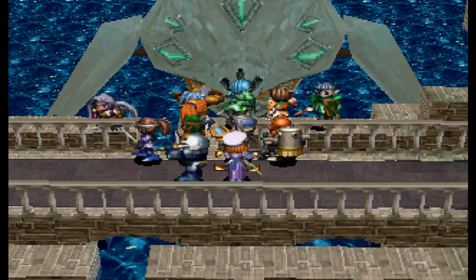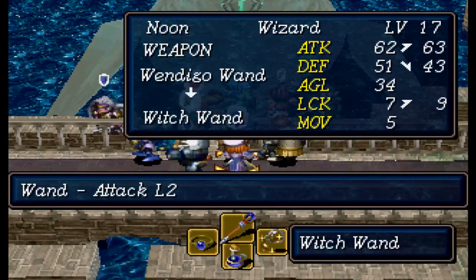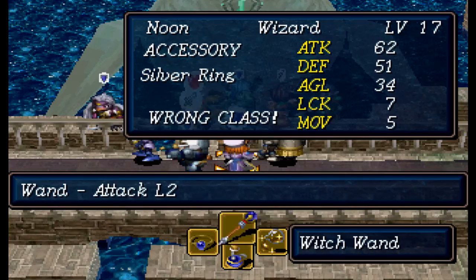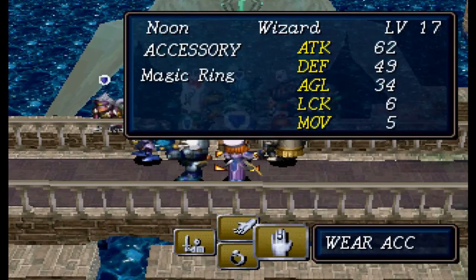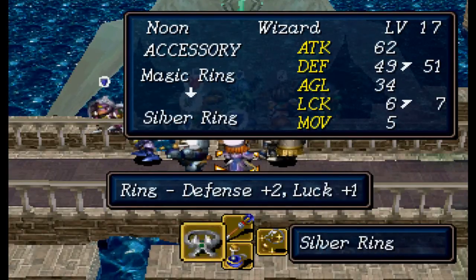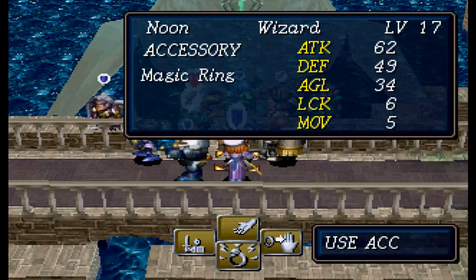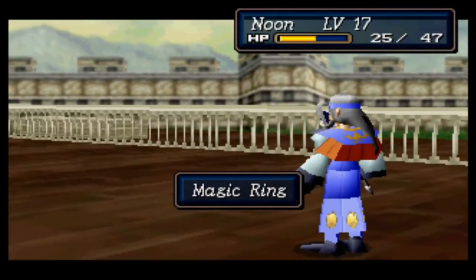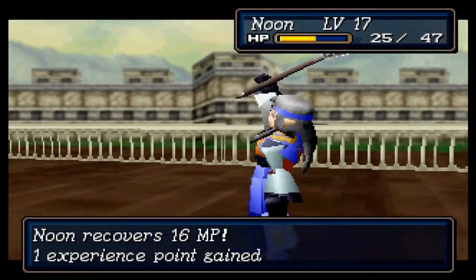Wait — equip, wear accessory, equip this. Then items, use accessory on yourself. So like, every second turn he could restore some MP. Actually, that gets him two Freeze 4s — that's not bad.